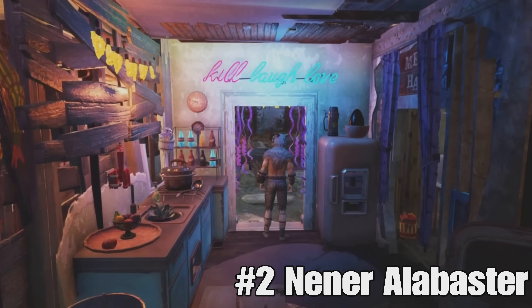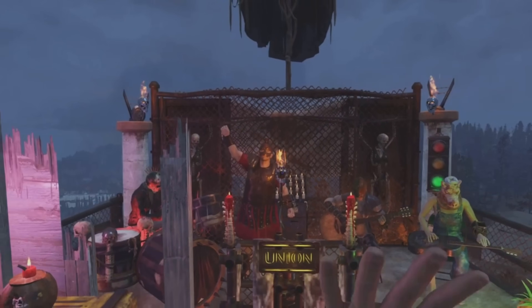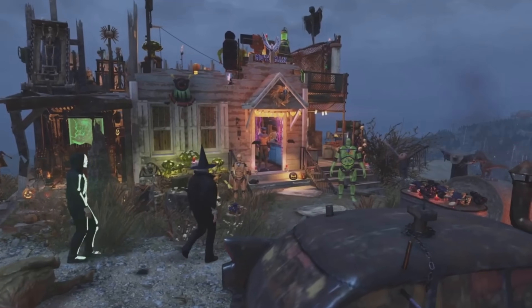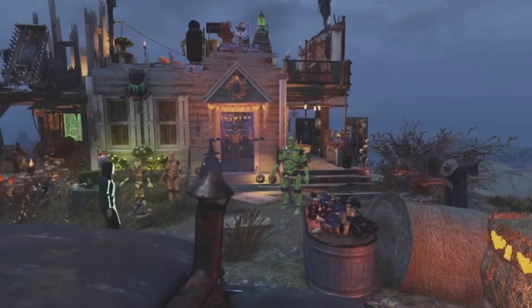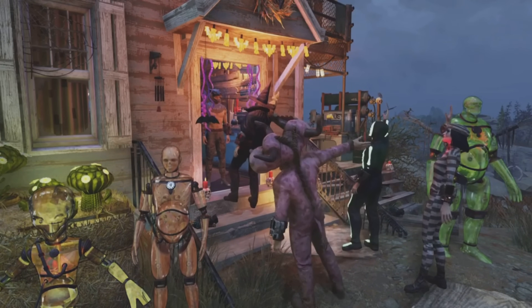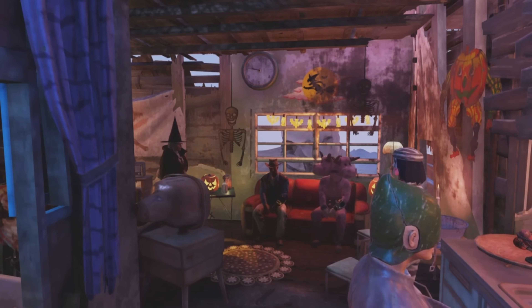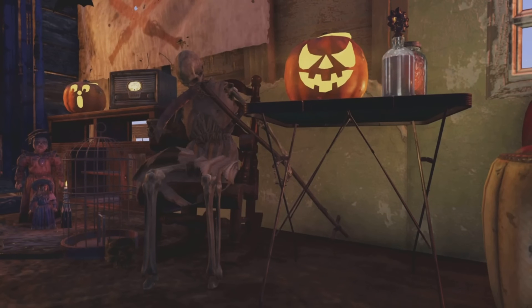The number two spot goes to Nina Alabaster with the Dead Man's Halloween Party — and I actually had the pleasure of being in this video. This build is really quite technical. What Nina's done is taken what's left of a pre-war house and turned it into a fabulous creation that looks Halloweeny as anything. While it's not as complicated as some of the others, building in pre-existing structures is not a simple task — especially in half-demolished pieces like this, with clipping problems and issues placing items.